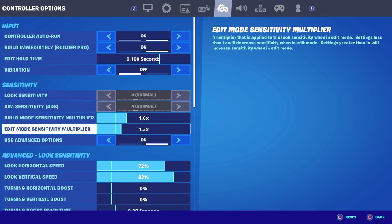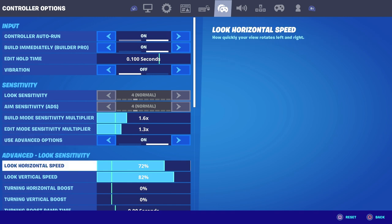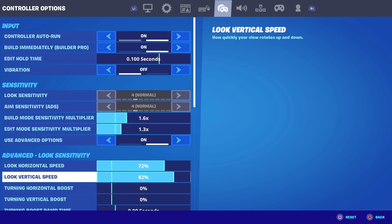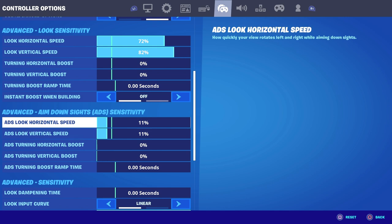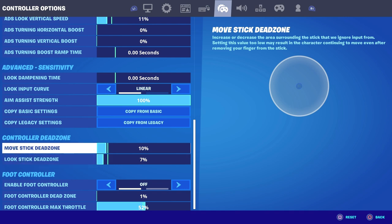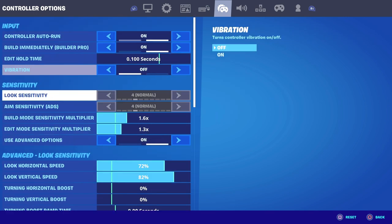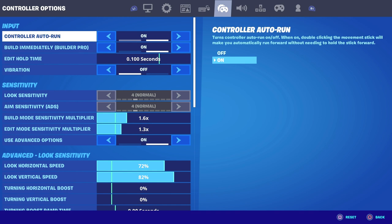So for Lateshi's settings, his build mode sense is 1.6 and his edit mode sense is 1.3 — kind of low, like I said, a little weird. But then his look horizontal speed is 72 and look vertical speed is 82, kind of reversed roles there. ADS look horizontal speed is 11, ADS look vertical speed is also 11. He's a linear player. For the dead zone it's 10 and 7. Yeah, these are Lateshi's settings — a little weird but they actually work. I highly recommend you guys try these out.